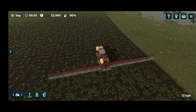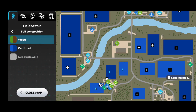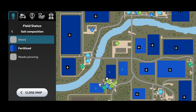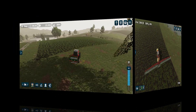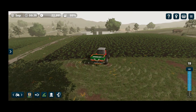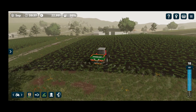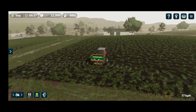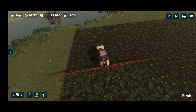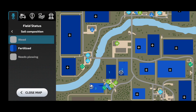The worker can take care of this and we can go look at the other field. The fertilizing is done so we'll move that tractor with the fertilizer spreader to the next field. Here we are at field number two — we'll set this on a worker and like last time, two passes. The spreader is very nice and wide. Let's see what the other worker has been doing with the herbicide.